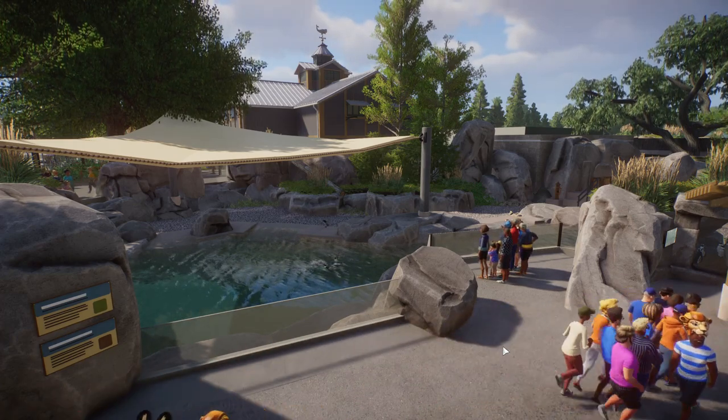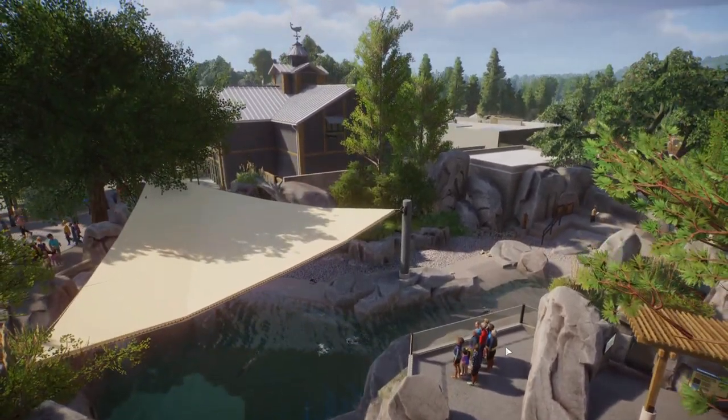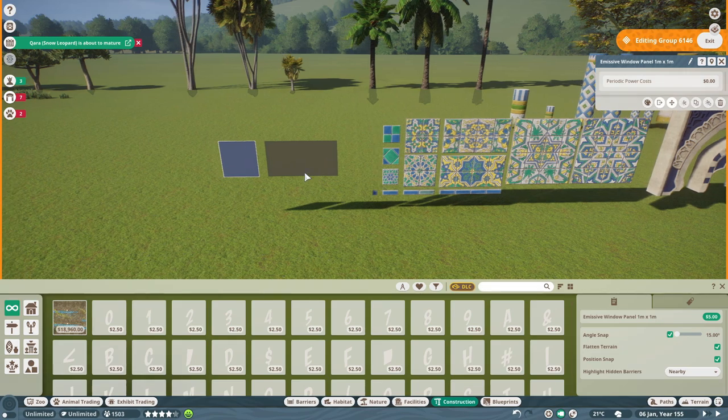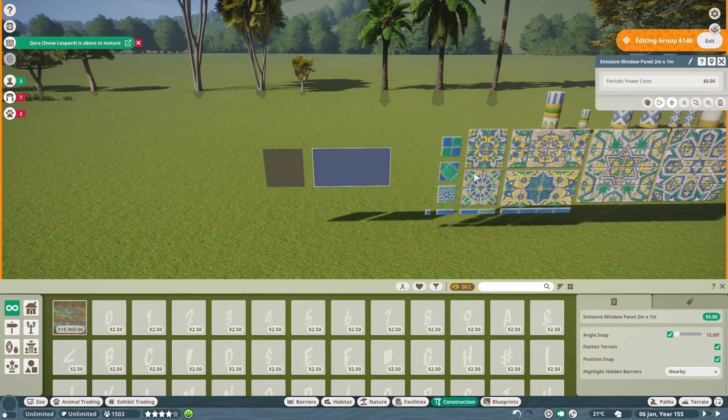I want to start by showing off the scenery pieces in the game. The new DLC comes with a ton of new scenery, which is very welcome after the last DLC was only animals. I'm really pleased with what they put in here, especially the functionality — almost every single piece is recolorable, which is fantastic because most people use the pieces in creative and unique ways.